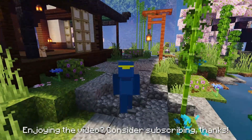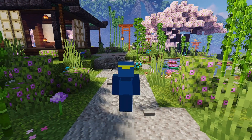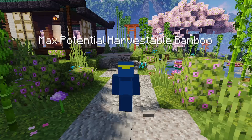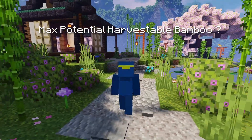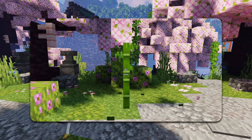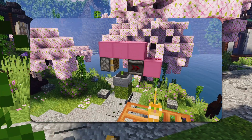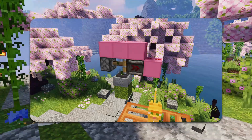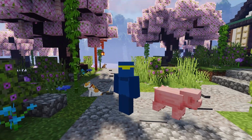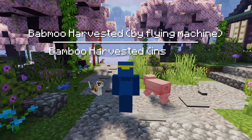The last thing I did was add a way to calculate efficiency so we can find the best timing. I chose to calculate it as the bamboo actually harvested over the max potential bamboo we could harvest in game. The max potential comes from instant harvesting — the simplest way to do that is standing by the bamboo and manually breaking it as soon as it grows. So I made a micro farm where as soon as the crop grows, it's detected and immediately broken by a piston, proving instant harvesting is possible in game. So efficiency is bamboo harvested by the flying machine over bamboo harvested if we used this micro farm.